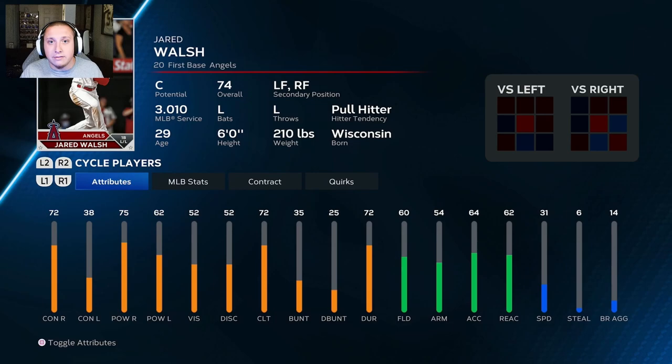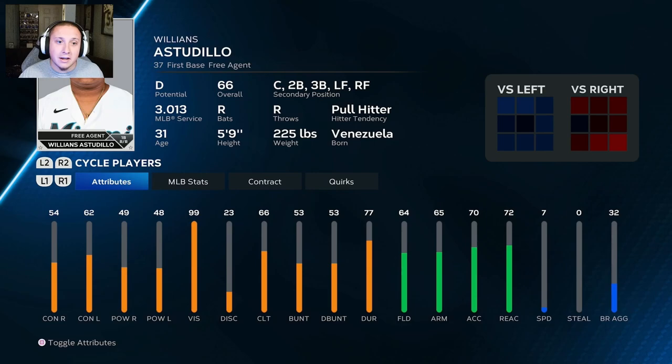A player I love getting on my team in pretty much every franchise is Williams Astudillo. His rating has dropped a bit in recent years, but he provides a lot of value in different areas. He has 54 and 62 contact and decent power on both sides, plus 99 vision, which really helps in simulation. He has 66 batting clutch, decent bunting ability, and defensively he's super flexible — 64 fielding, 65 arm, 70 arm accuracy, 72 reactions — and he can play catcher, second base, third base, left field, and right field.